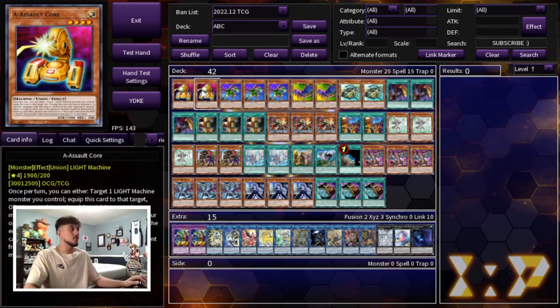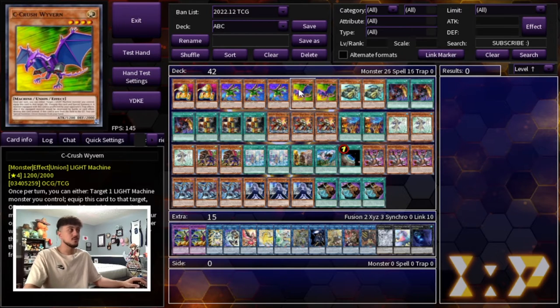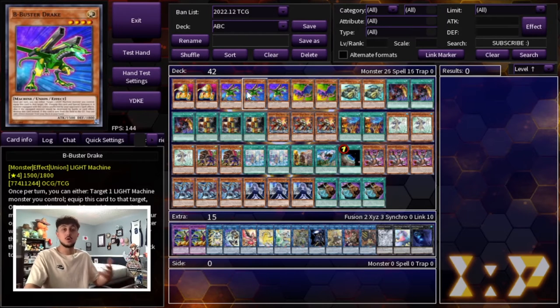We're playing the standard ABC ratios: 2 A Assault Core, 3 B Buster Drake, and 2 C Crush Wyvern. Keep in mind that C and A aren't the best to see in your hand — B is something you want to abuse over and over again, so that's why we're maxing out on B.